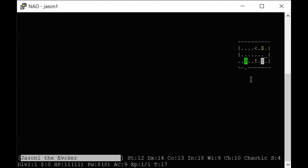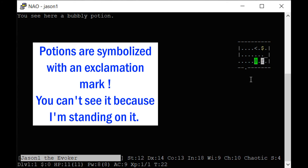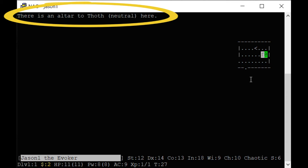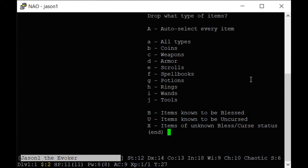Your turn increments with every space. There's a potion — comma will pick it up. You don't want to drink potions you don't know what they are; you need to identify items because they can have bad effects. It's rare to have an altar on your first floor. That's a neutral altar and I don't want to pray at it because I am chaotic. With altars, you can drop objects on them to see if they're cursed or not.